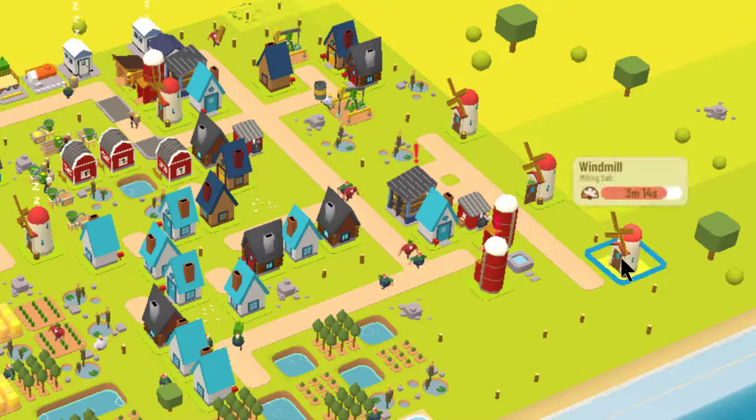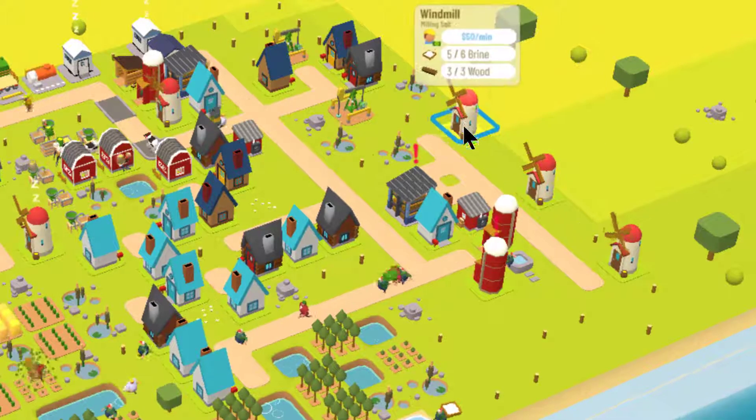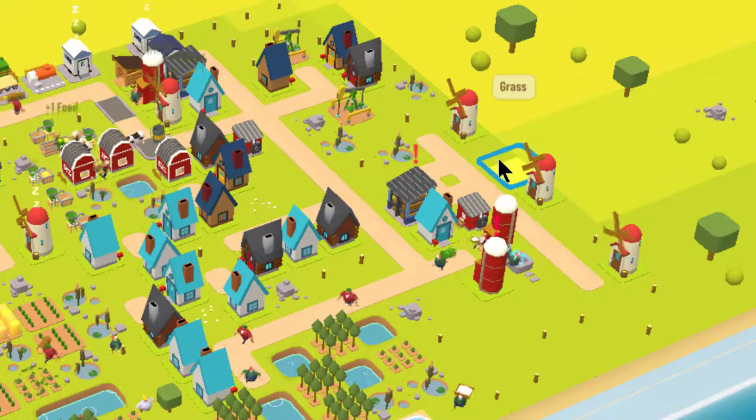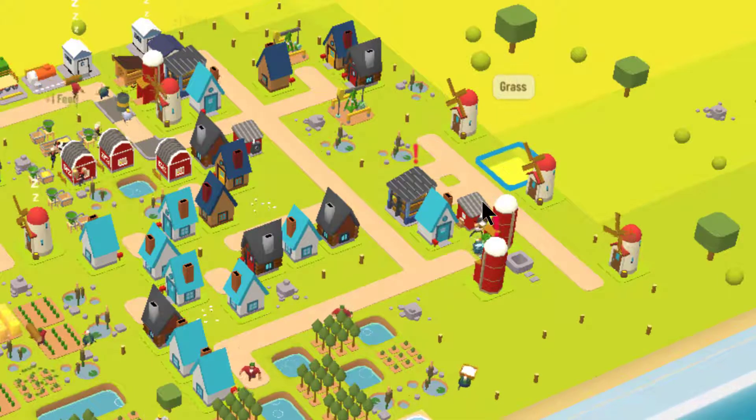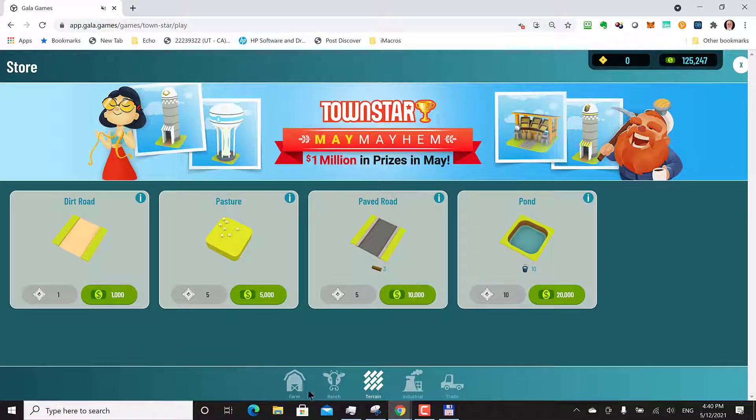Now that windmill is going and he's already red. I'm going to put my other windmill either here or here — I don't think it's going to matter. They're all going to be red here shortly, and the only way to get around that is just keep building more windmills.